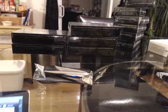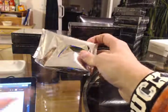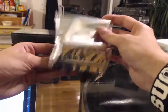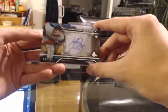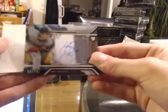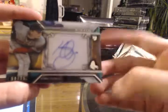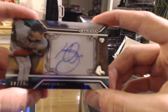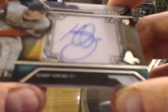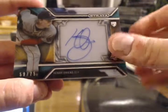Here we go — first hit for the Red Sox: Henry Owens auto numbered to 75. I think that's an acetate — yes, it is acetate. Keep it on the paper. Rookie for the Red Sox. John told me you had dibs. Red Sox are on the board first.